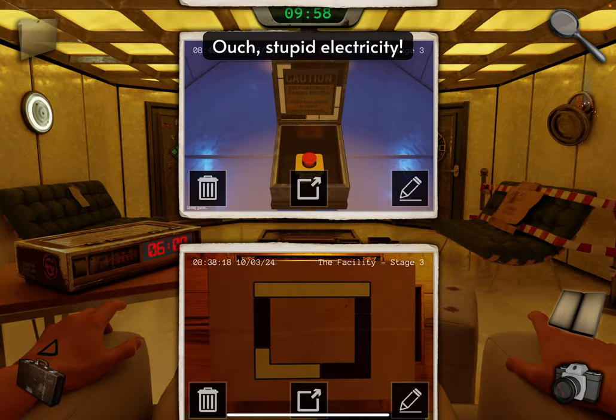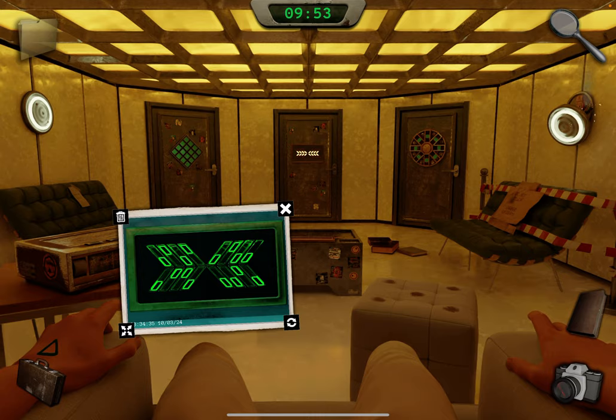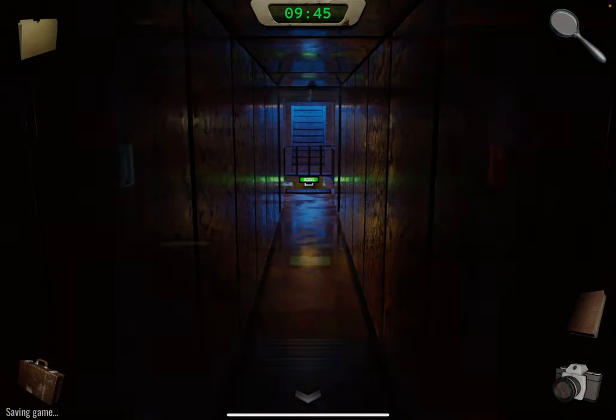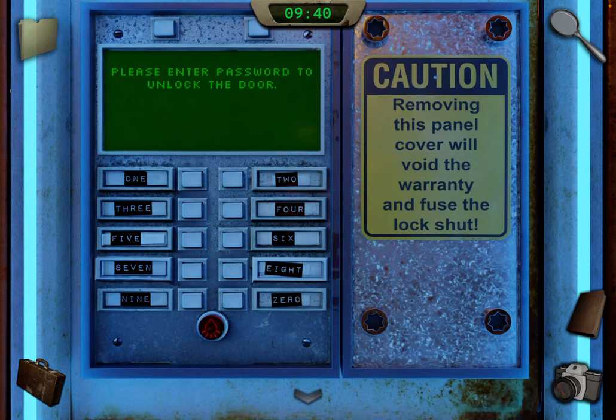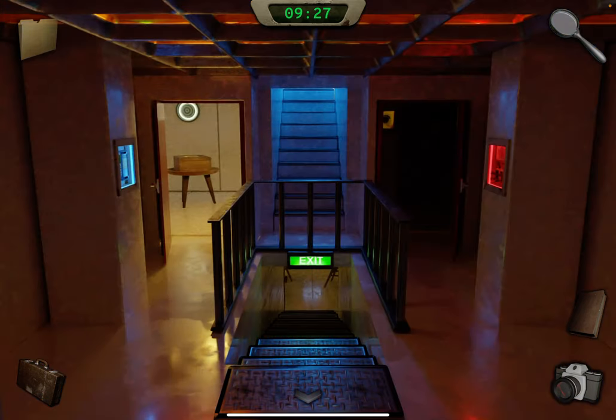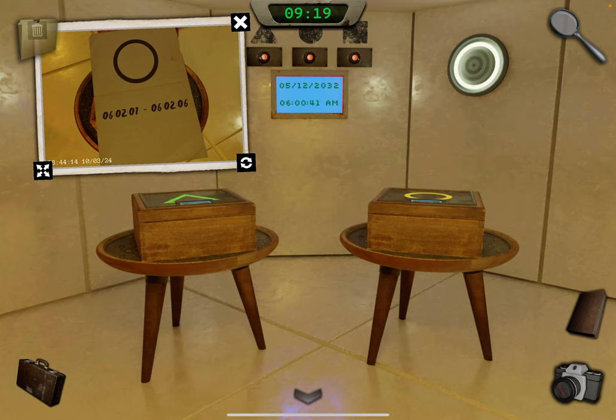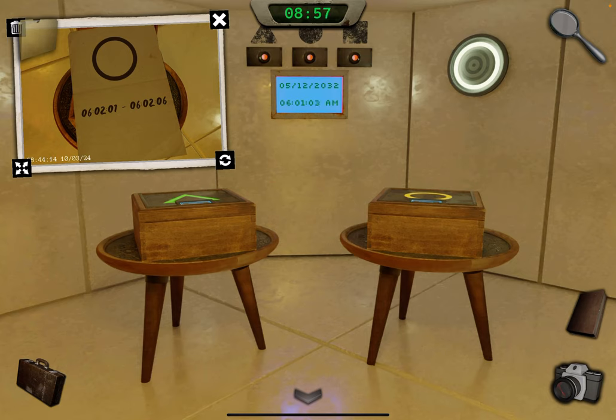Take out that photo, unless you memorized it by now. Enter the password: three, five... Now take out the circle clue — we're going to wait till 602:01. We'll have to do this a few times because everything is out of order. At 602:01 we open the circle box.